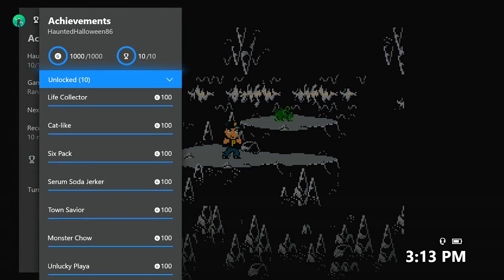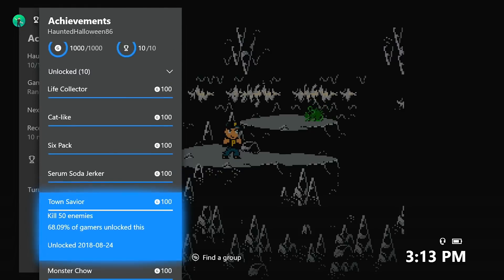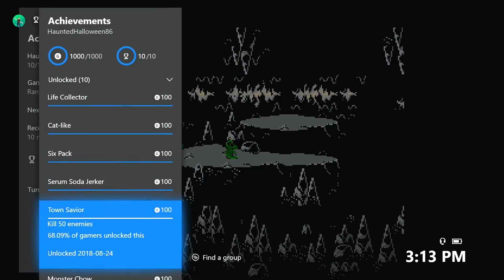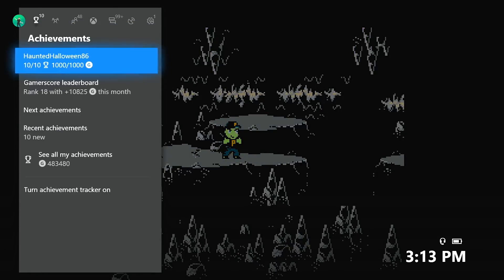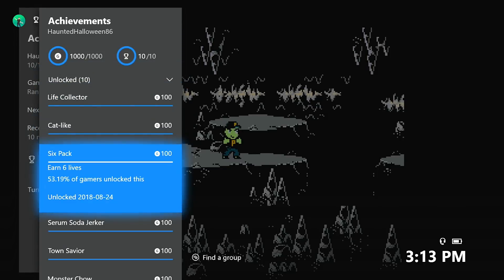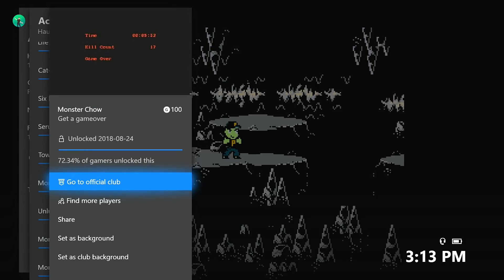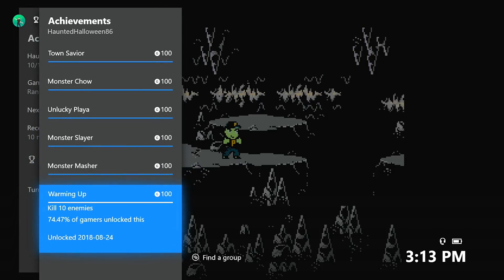Once we collect the 10 lives achievement, we should also be done or very close to completing the kill 50 enemies achievement. All of these achievements have tracking, so if you want to see how many kills you have, just look through the tracking. If you do lose all your lives, that's okay — all the tracking will carry over to your next playthrough. Upon losing all of your lives, you will also get a game over, which is a 100-point achievement. At that point, you should be completely done the game. If you're able to get 10 lives all in one run, you'll take about 8 to 10 minutes.